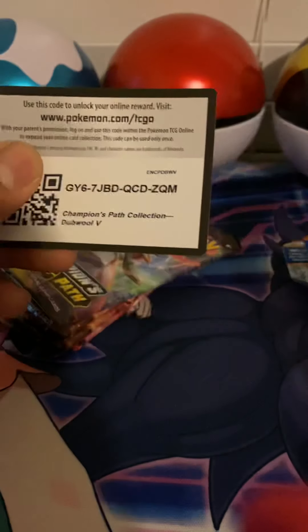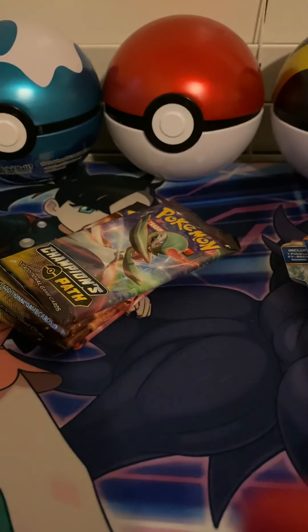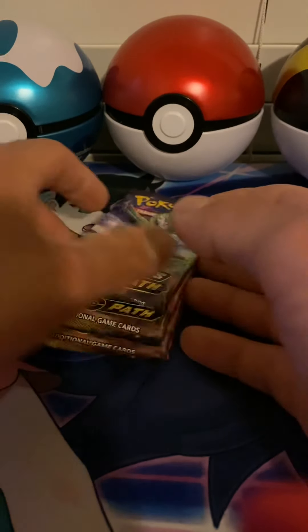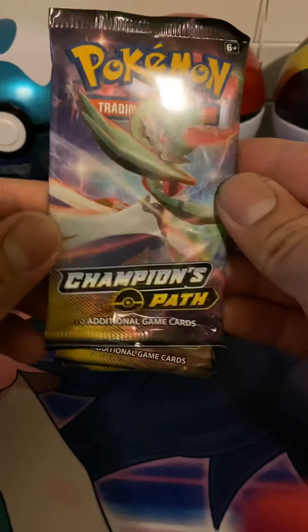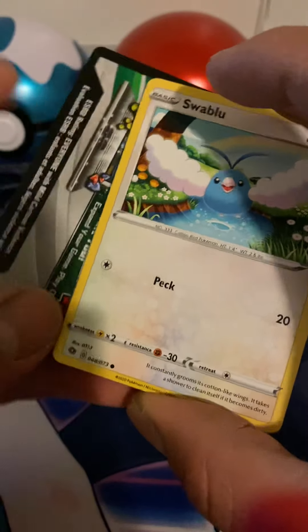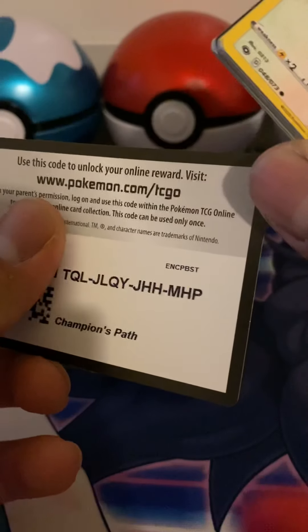Here's the code card — it's for the Double. Let me know what you guys get in any of these code cards, but let's go ahead and start with Champion's Path since it hasn't really been nice to us. Alright, so there's the code card there.